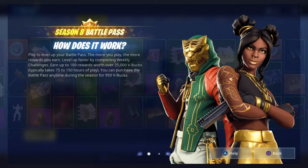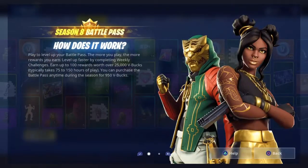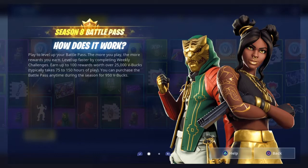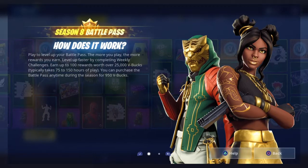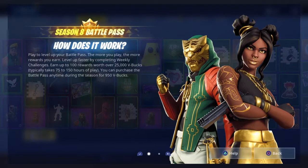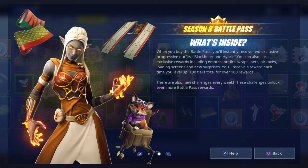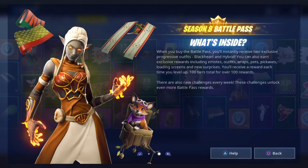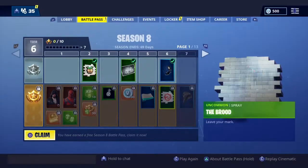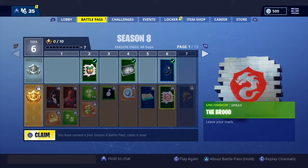So how does it work? If you guys don't know already, you basically play and level up. You can earn a bunch of rewards and get a bunch of cool, exclusive loot. We'll get more into the loot later on. There are weapon wraps and a glider. We get a good look at some of the skins, which is pretty dope. I'm already at tier six somehow.